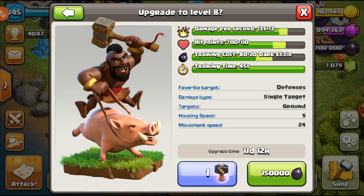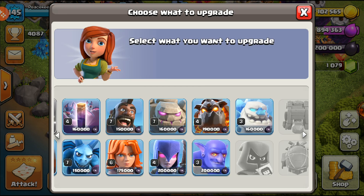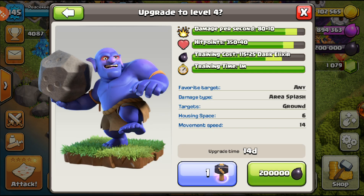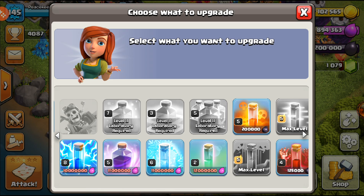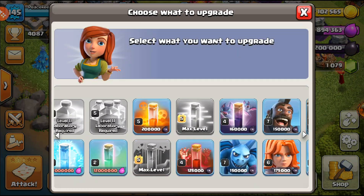For Dark Elixir troops: Hogs are good for Hybrid and Mass Hogs. Valkyries aren't used much at TH12 in war. Lava Hounds for air attacks. Witches for Bitch Slap, Bowlers which go to max level, Super Witches which is always good. There's also the brand new Headhunter available at TH12 and the Yeti for Yeti Smash — a ton of options.